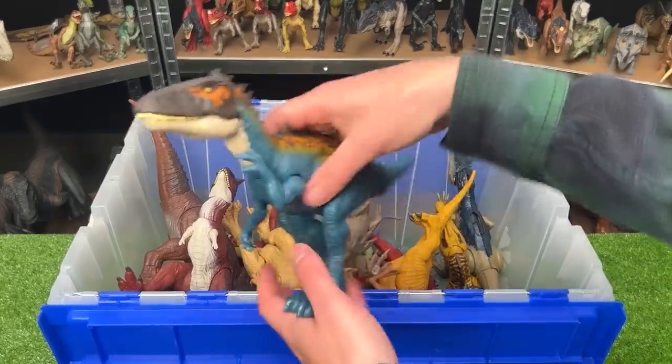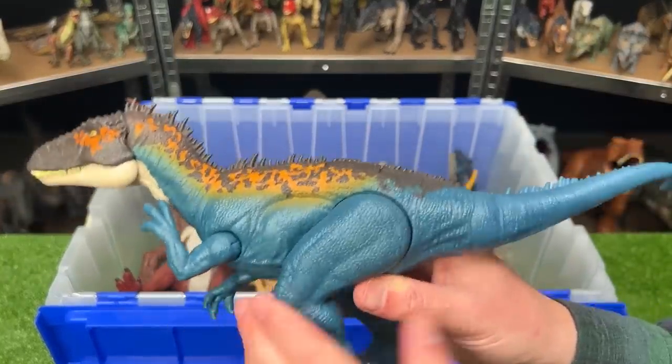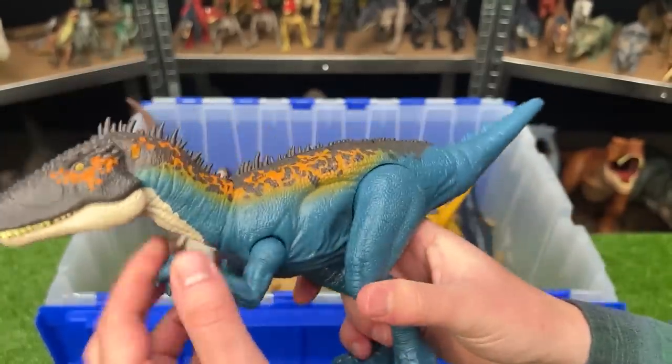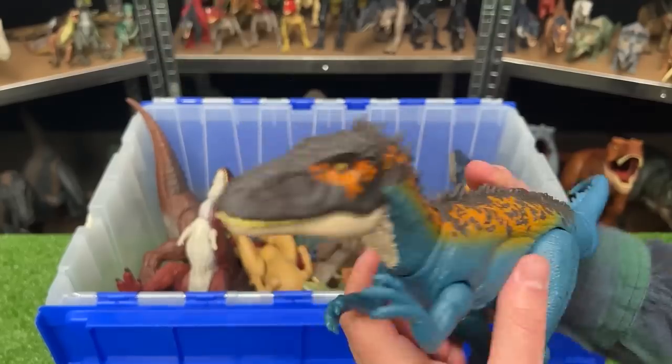Let's see what we got next up. This is a Carcharodontosaurus figure. It has the dark blue coloring with the yellow and brown detailing along the top. The arms, legs, and tail are fully adjustable and there's a button on its back for the chomping.